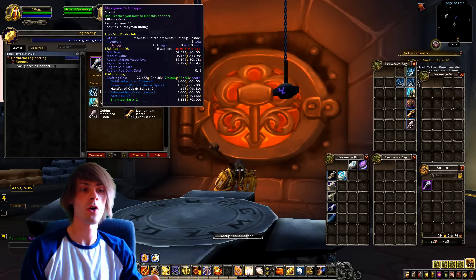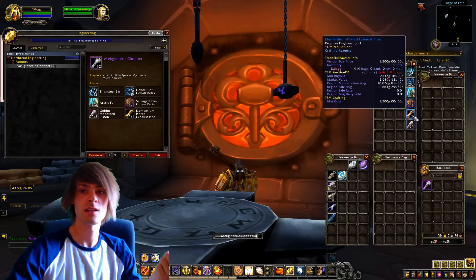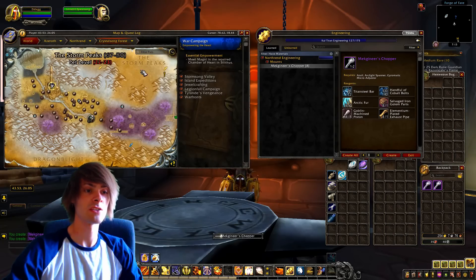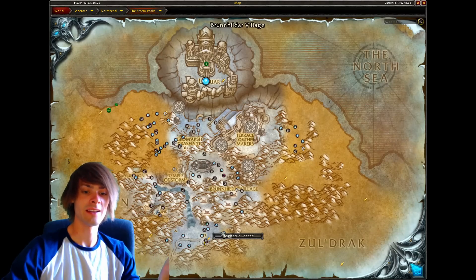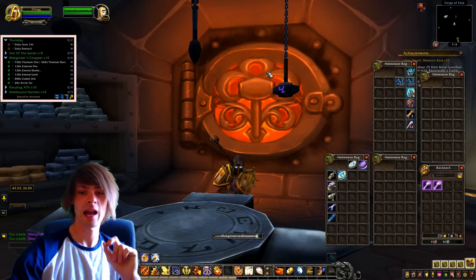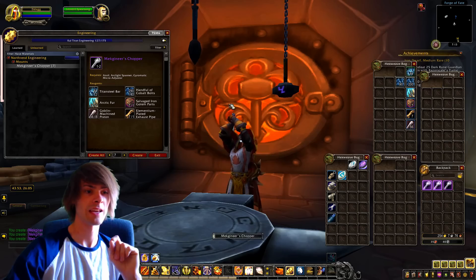For the engineering parts — the salvaged iron golem part, the elementium plate exhaust pipe, and the goblin machined piston — these are located in K3, which is in Storm Peaks, at the bottom of the map. I always say K2 but it's actually K3. That's basically what's going on overall and I'm very happy with the way things are going.